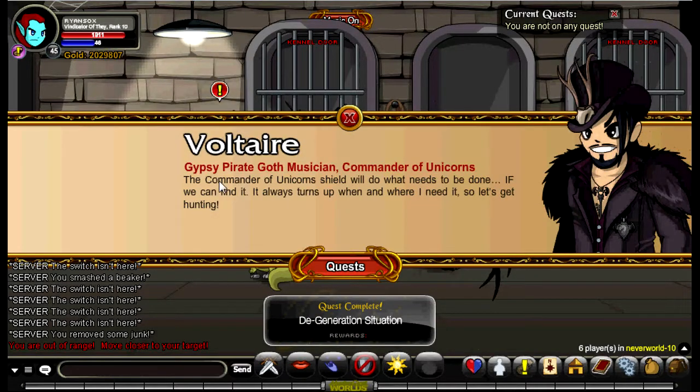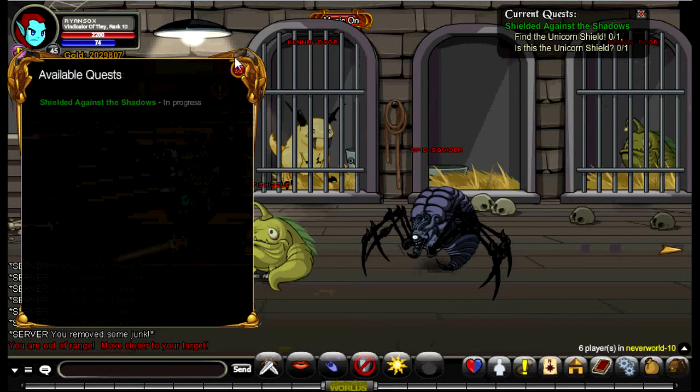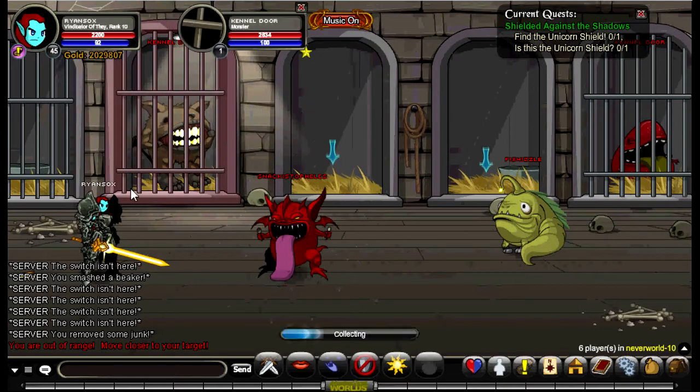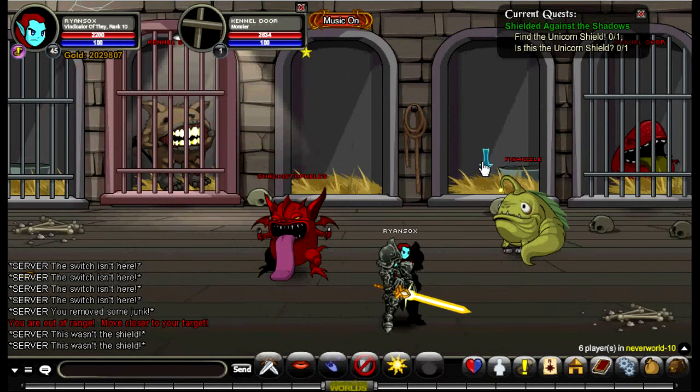Then click continue and you will be taken to another room. Talk to him and accept the first quest there. Then you want to head right so you can see the arrows, and you want to click on the arrows.